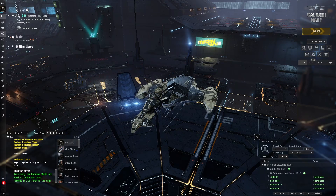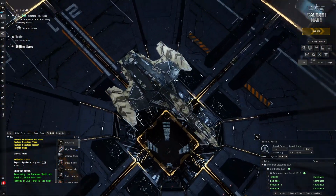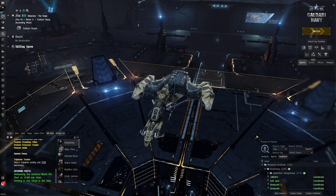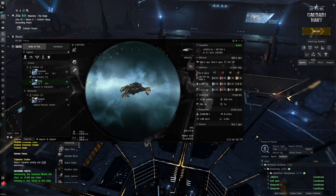Hello everybody, my name is Aceface. I am in a Gila right here - this is my Inferno Gila. I used to do T4 firestorms and it's a hybrid fit that I've used quite a few times before.